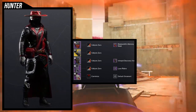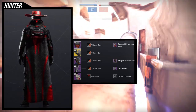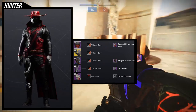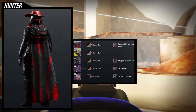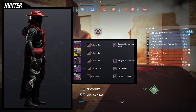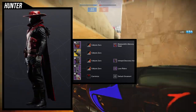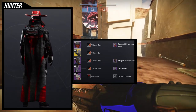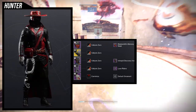I didn't want to do that because everyone and their mom is doing it, and while I do like it, it would have just looked too samey with every other Hunter. I can do it if you guys want to see it — I'll probably put a picture in the video. I really wanted to use the Intrepid Discovery set for the chest piece. For boots, I'm using the Luxe Riders, and I love how the Valkyrie Zero shader looks on all of these pieces.